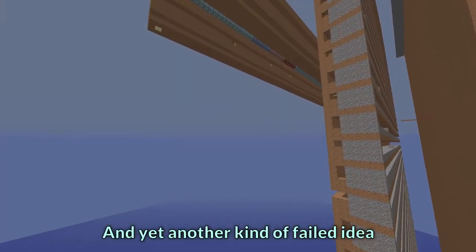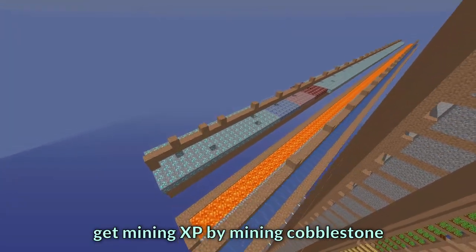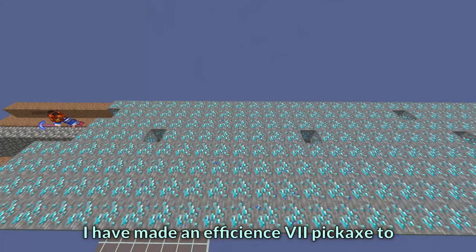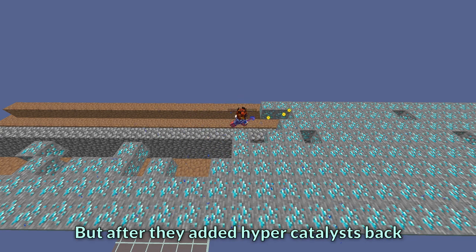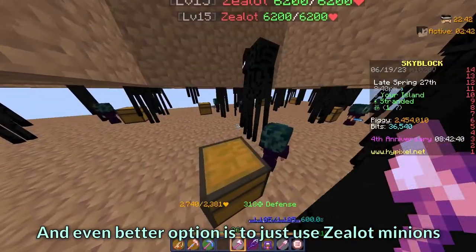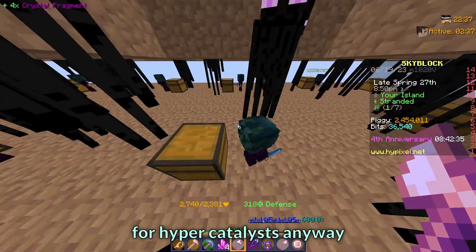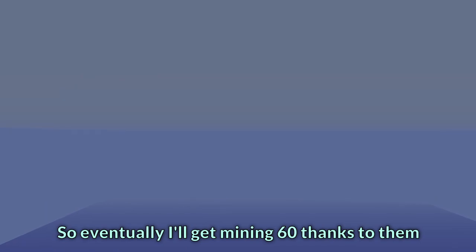And yet another kind of failed idea. This was supposed to be the best way to get mining exp by mining cobblestone and minion ores at the same time. I made an efficient 7 pickaxe to insta-break ores so it works fine. But after they added hypercatalysts, ice minions are the best way of getting a lot of mining exp. And an even better option is to just use zealot minions. Those are way slower, but you need them all the time for your hypercatalysts anyway, so eventually I will hit mining 60 thanks to them.